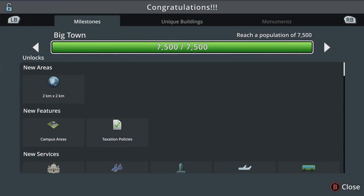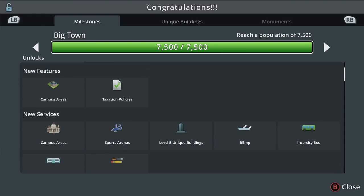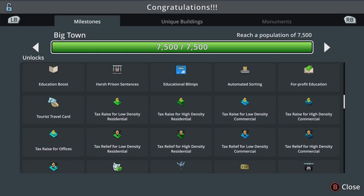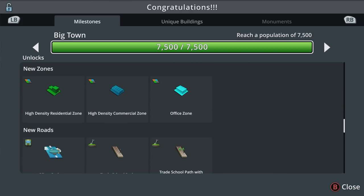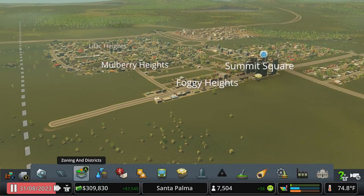There we go — Big Town milestone! Now if you're building on another map these numbers for population may be different, but you unlock the same things. We've unlocked a new area we can expand our town into; if you get the Campus DLC we've unlocked that also. If you've got Green Cities, we've unlocked the IT Cluster, which is a subsection of office space. We've also unlocked a ton of different policies. The biggest and most important step for growing your town is right here: high density residential, high density commercial, and office zones.